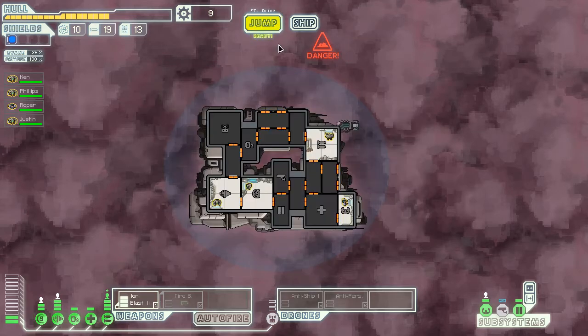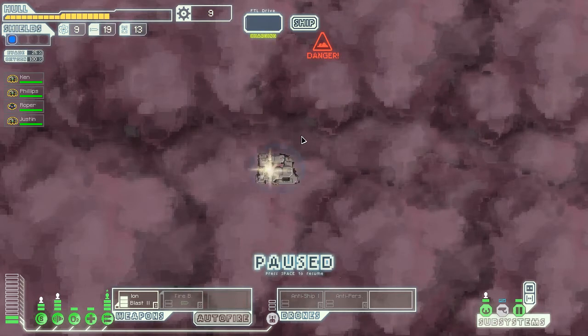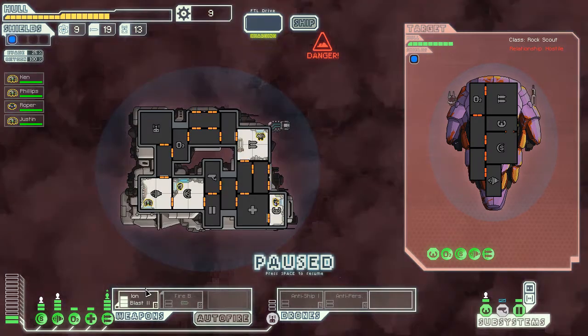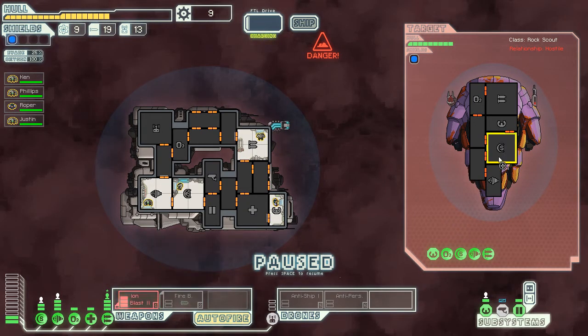Nothing's here at all. Alright, let's check out this one. There's a smuggler. We'll take out the smuggler, because we're like that. See if we can get some loot off the smuggler. Auto-fire — make sure that one's on.